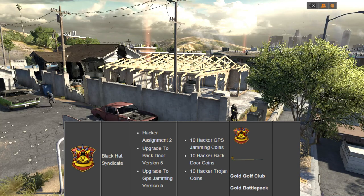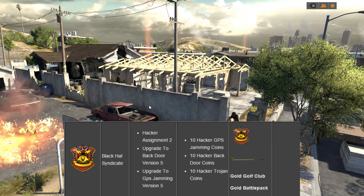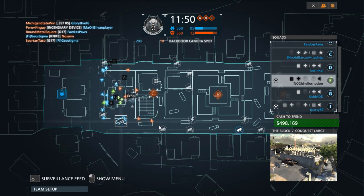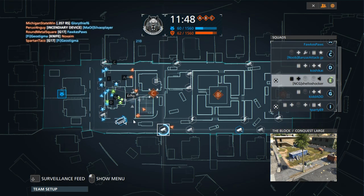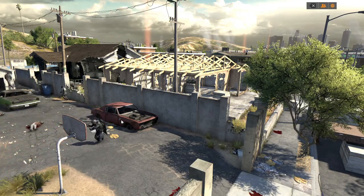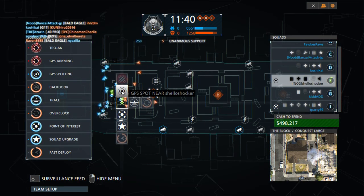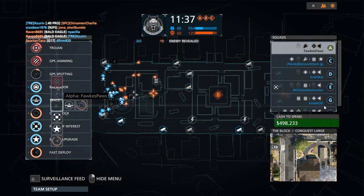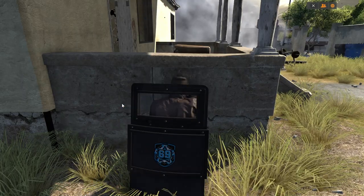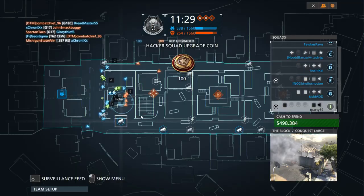After you've got those prerequisites, you can start working towards the final pieces. They'll actually require you to start focusing on specific things — in this case, the GPS jamming as well as the backdoor coins, which is hacking into all the different things on the ground, spotting people using the cameras, etc. As well as 10 hacker Trojan coins, which you get for having the enemy hacker hacked into a camera and then you overhack them or use the Trojan ability. When you're trying to earn the coins, you're going to want to focus on specific things because earning a coin requires you to do a certain amount of things within one game. So if it's spot a certain amount of people with your GPS spotting and get assists, 10 per coin, then you're going to have to do 10 in one game, not necessarily spread it out.